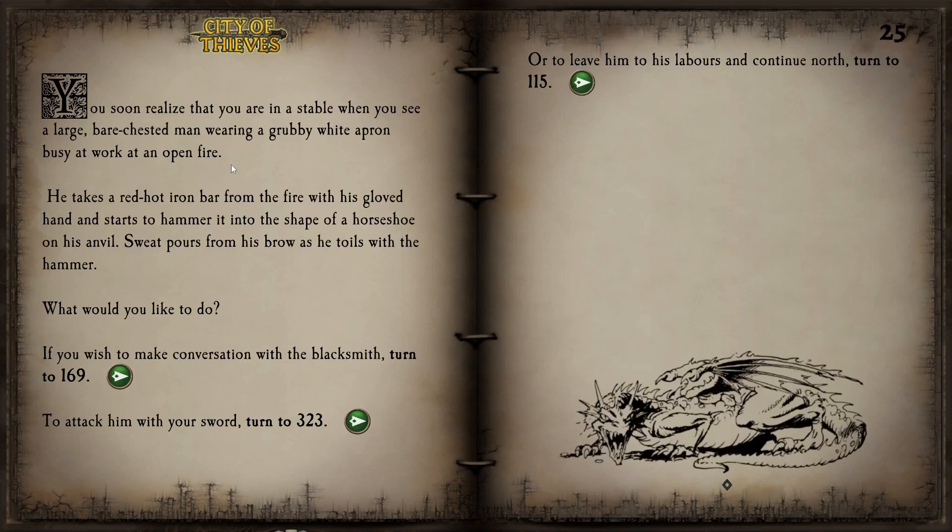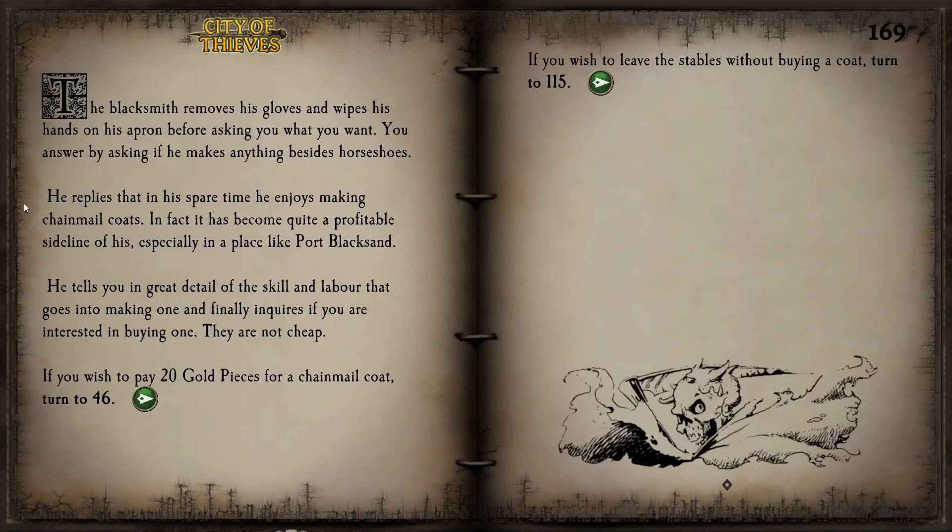We soon realize we are in a stable when we see a large bare-chested man wearing a grubby white apron busy at work at an open fire. He takes a red hot iron bar from the fire with his gloved hand and starts to hammer it into the shape of a horseshoe on his anvil. Sweat pours from his brow as he toils. We get the usual options to leave or attack — but we're supposed to be heroes. Fortunately, there's a third option to make conversation with him.